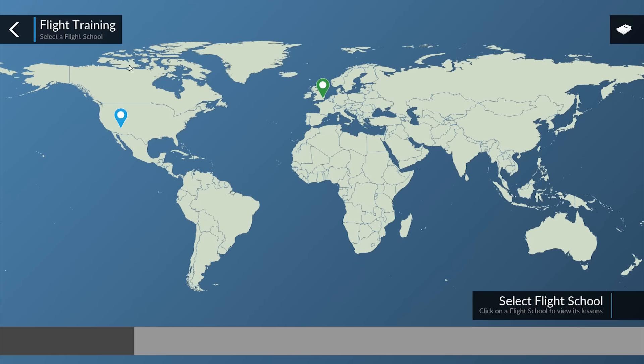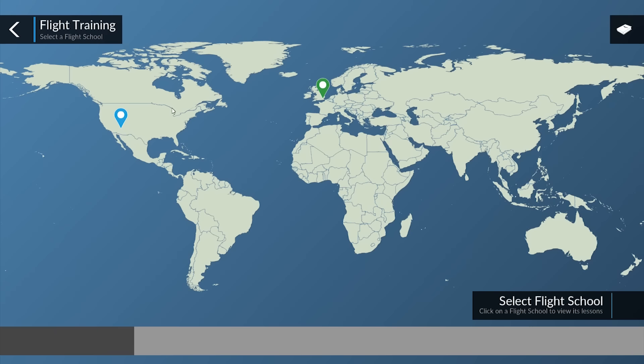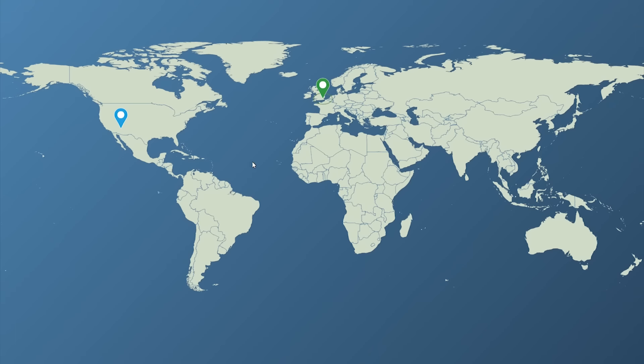With our flight training we get two flight schools. The first is Waltham Flying Club in England at Echo Golf Liam Mike — this is for the LAPL, or Light Aircraft Pilot's Licence, which is the UK and European equivalent of the Recreational Pilot's Licence in Australia and the Sports Pilot's Licence in the US. Same class of aircraft, just different names. The other flight school is Eagle Pilot School in Arizona at Kilo Papa Romeo Charlie — that's Prescott — for the full PPL. Without further ado, let's jump over to Waltham Flying Club.